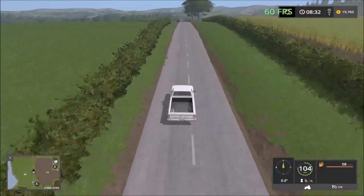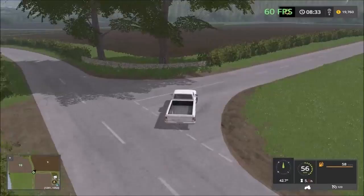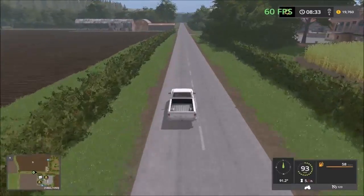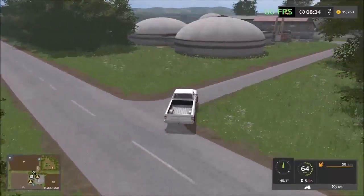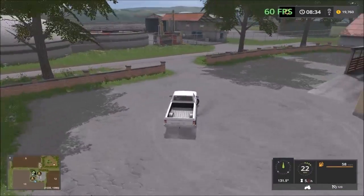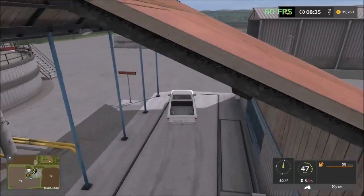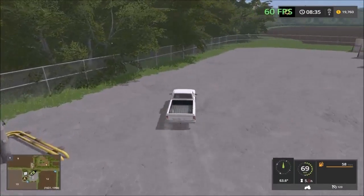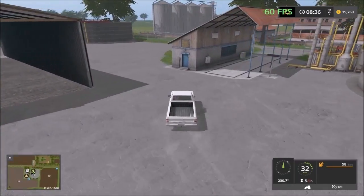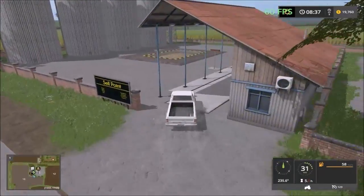Continuing, we have the other sell points here. There's a livestock purchase and selling point here and then two crop sales points. Here's the livestock sales point. And we have the biogas plant on the opposite side — there's the biogas plant, with parking sheds for your field equipment. Then we have the sell point — multiple crop sell point.